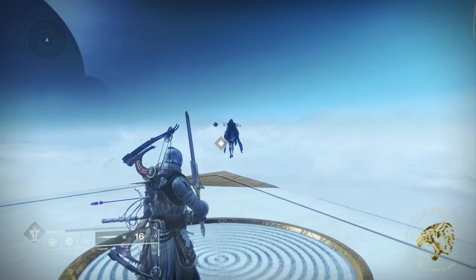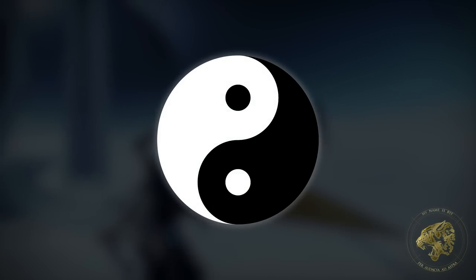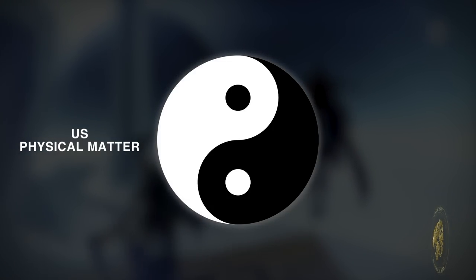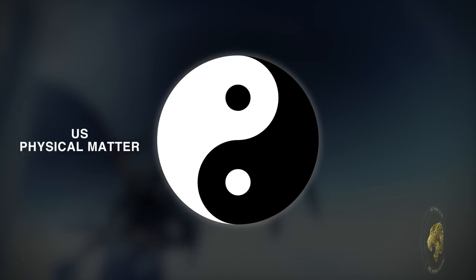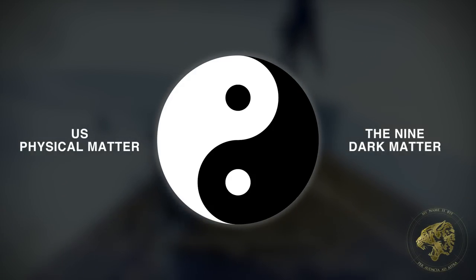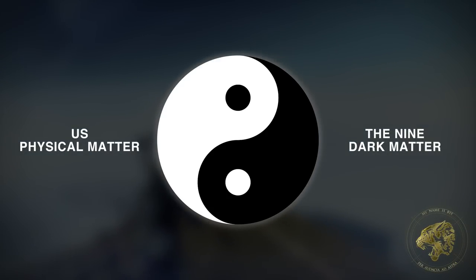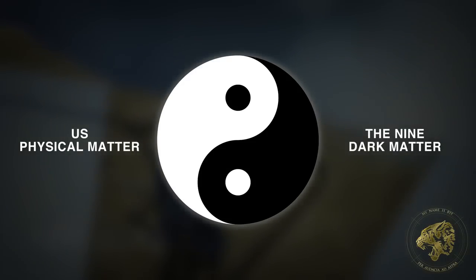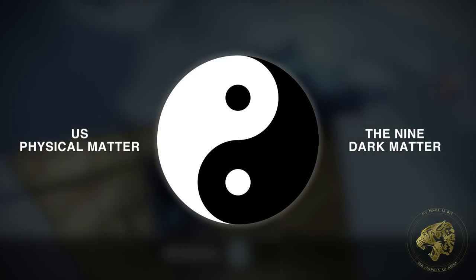It's a very hard concept to understand — imagine the yin and yang. The yang is us, it's real matter: our sun, our moon, the Earth, the devices you're watching this video on. The Nine are a bit like our yin — they aren't exact copies of us, but their forms are the way they are because of our existence. They are imprints, they are shadows. They essentially exist in spaces outside of us where dark matter is present, and our lives and thoughts fundamentally shape and affect the existence of the Nine.